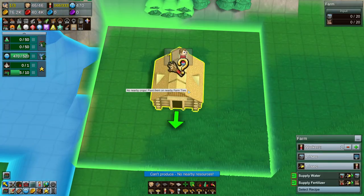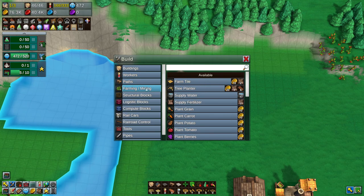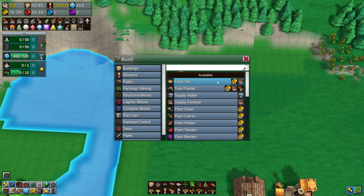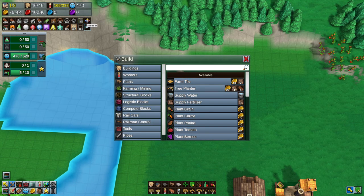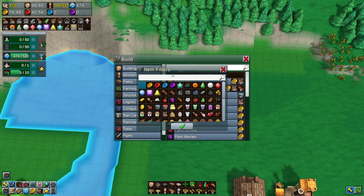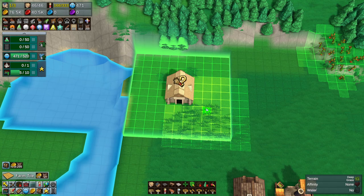Grain farm — awesome! We've got to come in here and put our farm tiles. I don't know how many of these we actually have. Fertilizer — we have 200 fertilizers on hand.